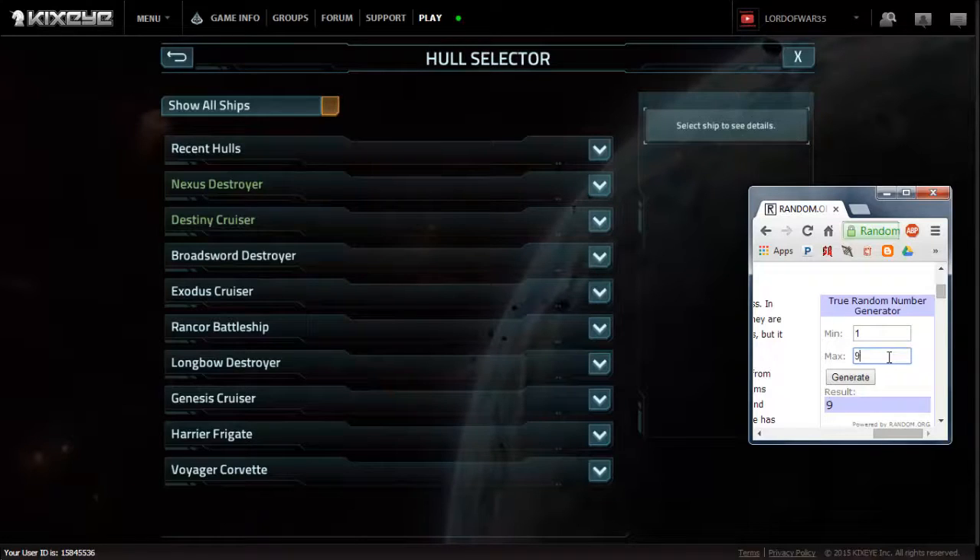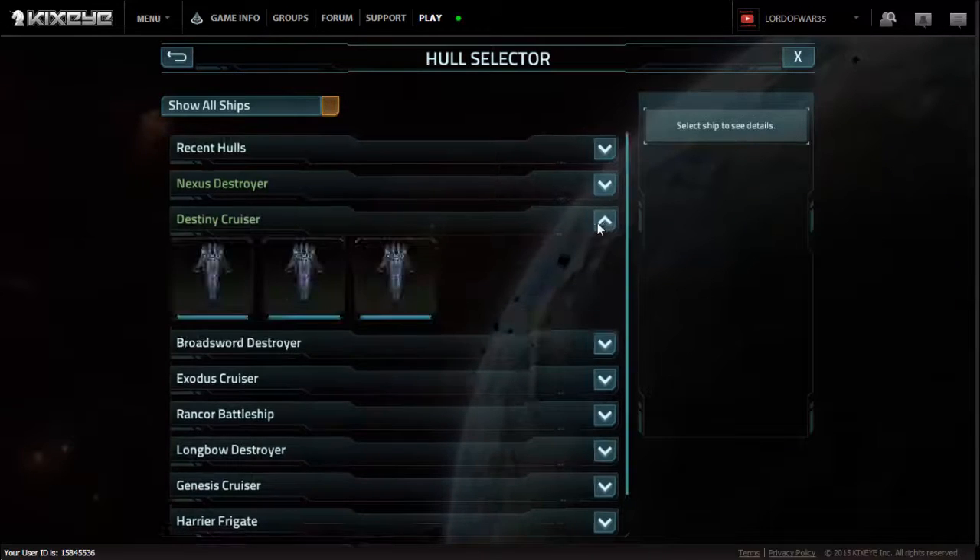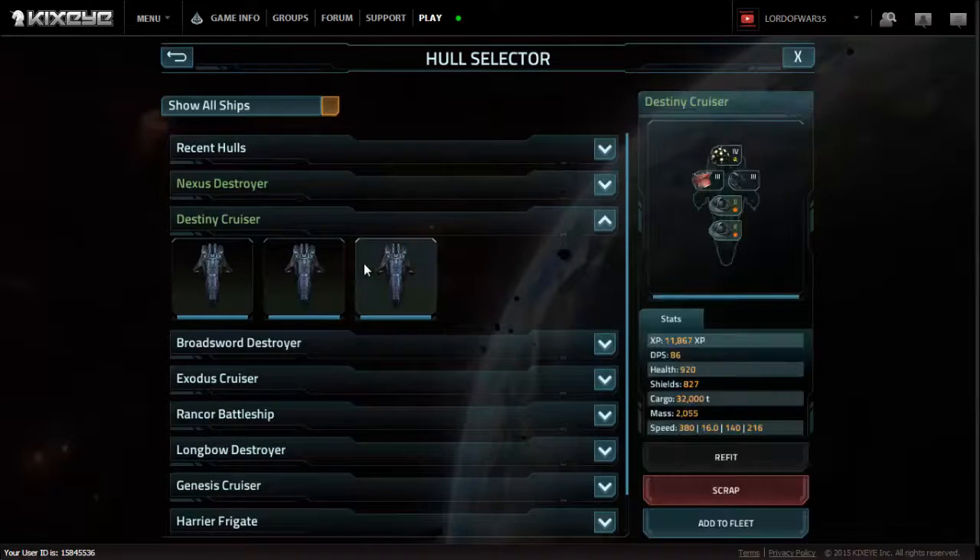We're going to go one through nine. We're hoping for like a one, two, three, four, or five. We get two — Destiny Cruiser. We've got three choices here: one has got Creeper 2, two are the exact same, and one has a Diffuser Shield.